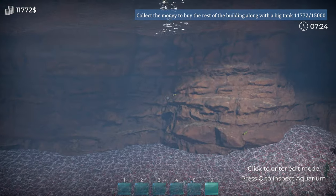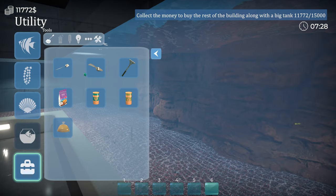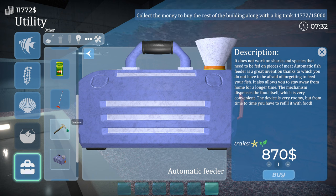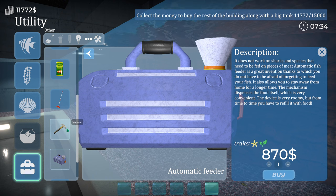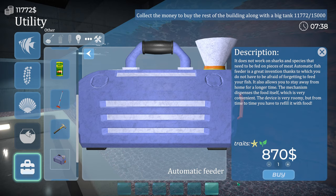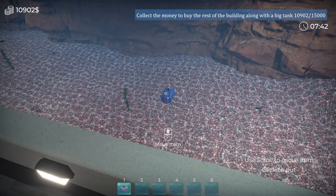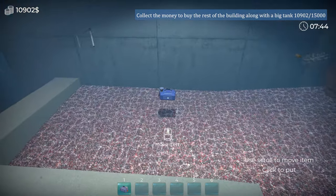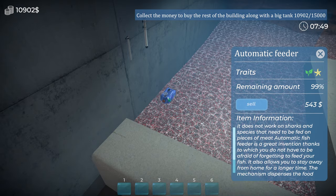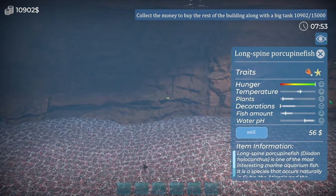These haven't got any food so we'll best put some food in before I forget — and we unlocked that new feeder didn't we. It says it does not work on sharks and species that need to be fed on pieces of meat. Let's try this and see how this works — do I just put it in like that? It's quite ugly in there — I'll try to hide it behind some plants. Are you happy now with your food? Yep, so they're being fed.